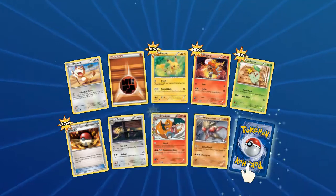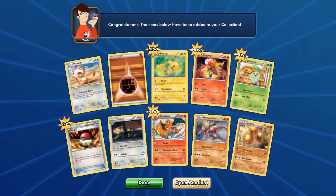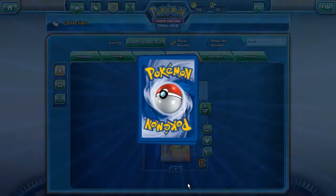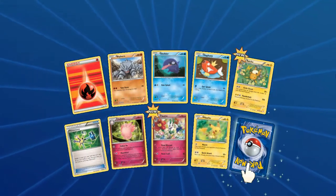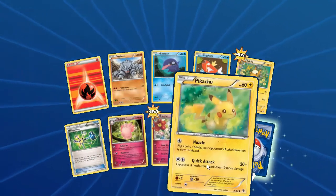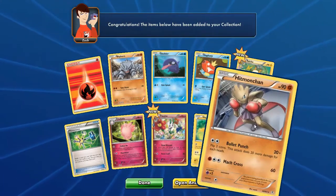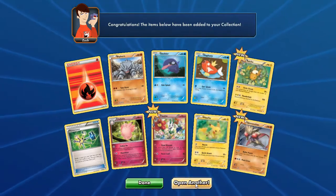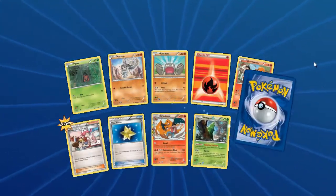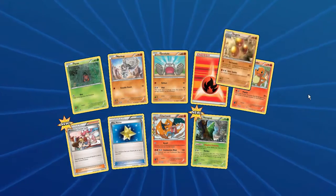Second to last is Hitmonchan reverse, and the last card is... Next: Paras, Machop, Geodude, Charmander, Pupitar, Cinccino, Max Revive, Charizard, Metapod and Dugtrio.